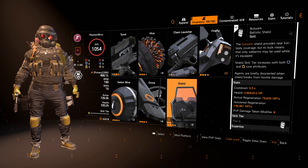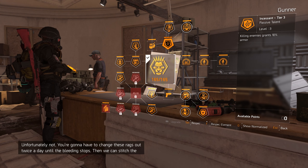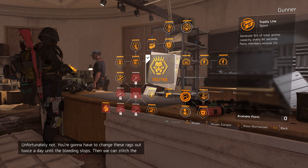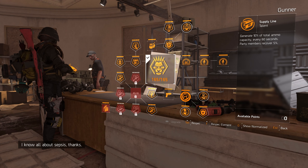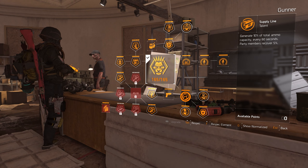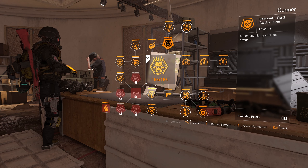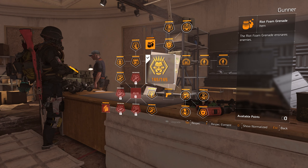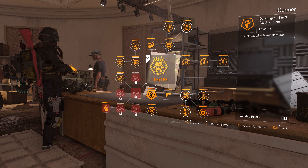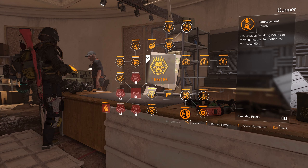For the specialization I'm running Gunner. The key passive: you generate 10% total ammo capacity every 60 seconds — really important on heroic with all five directives. Fast travel to settlements and classified missions rather than safe houses so you don't run out of ammo for your SMG and rifle. You also get 10% armor on kill from kills, and I really like the riot foam grenade to disorientate enemies while you shoot them.